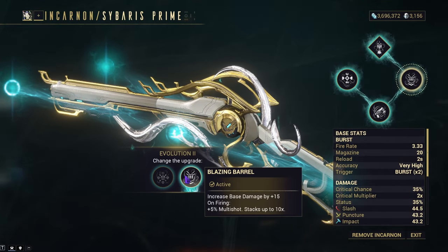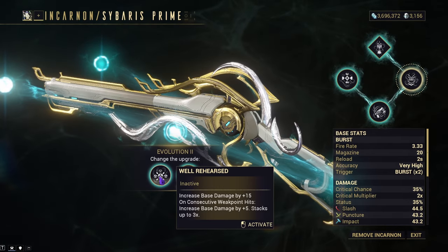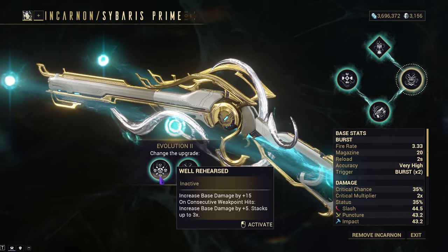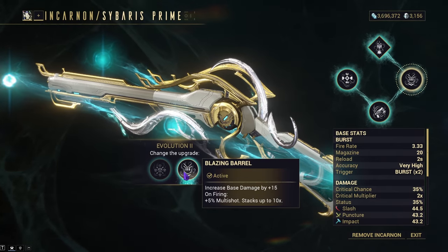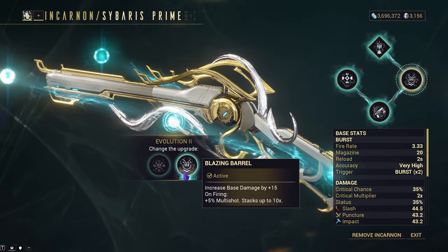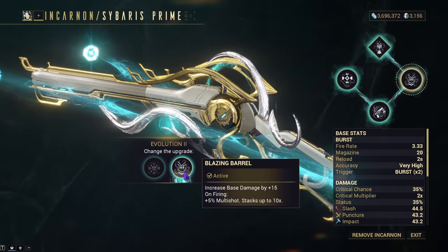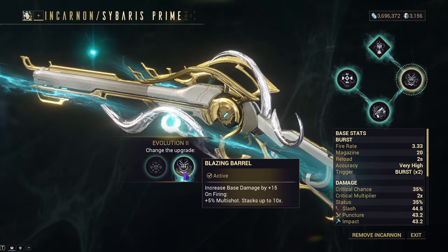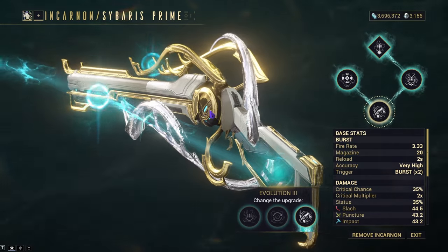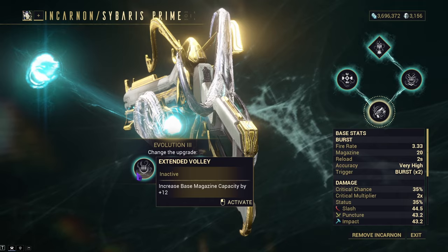Evolution Two gives us two options: Well Rehearsed and Blazing Barrel. Both get plus 15 base damage, but Well Rehearsed increases base damage by five on consecutive weak point hits — up to three times — while Blazing Barrel increases multishot by five percent on fire, stacking up to ten times. Multishot is king in most scenarios, so we're going with Blazing Barrel.